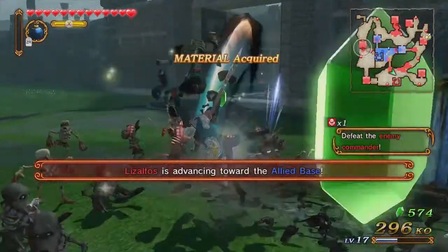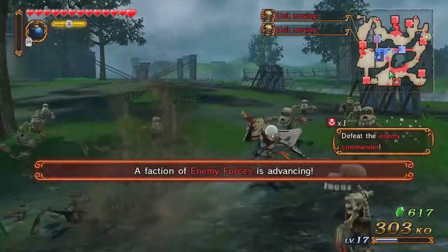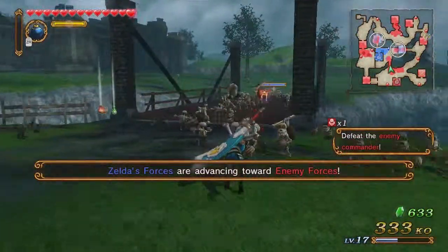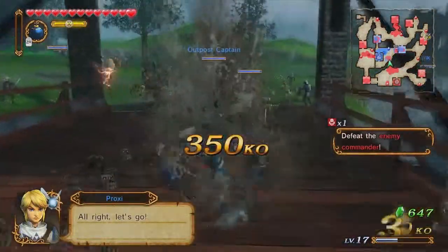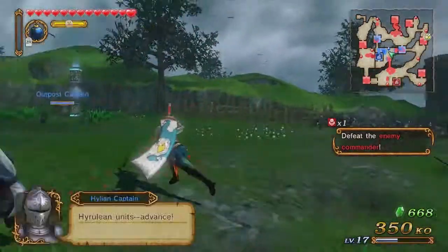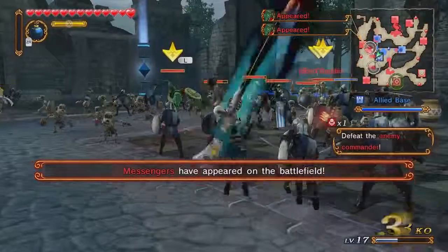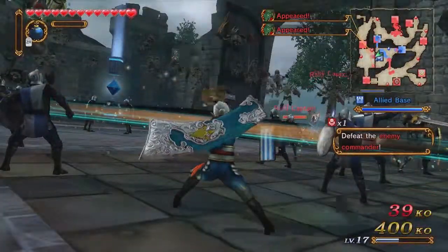Just like all the other missions, I'm going to be farming enemies to get an A rank. I want to make sure the allied base is safe before I advance. It looks like it is not safe, so let's fix that. Also, messengers are kind of important to take out because they can call for additional reinforcements. Even though I want to kill a lot of enemies, I don't want too many, because that can actually put me at a big disadvantage.